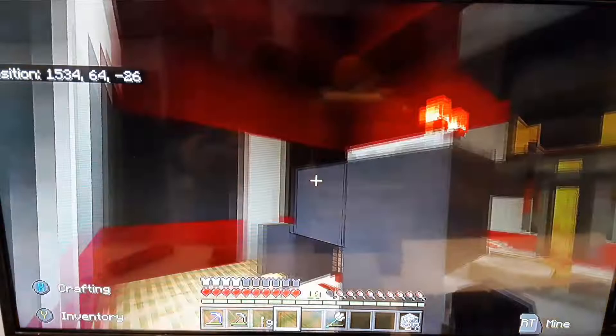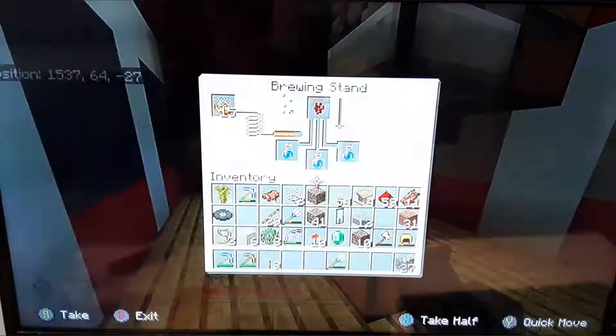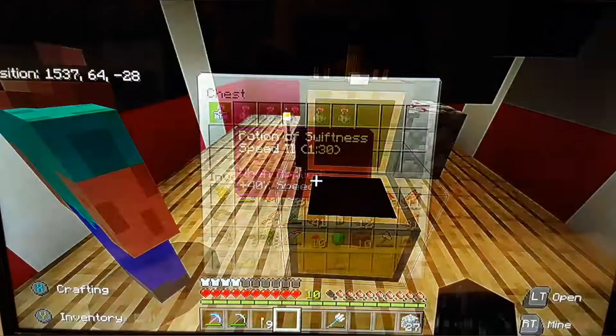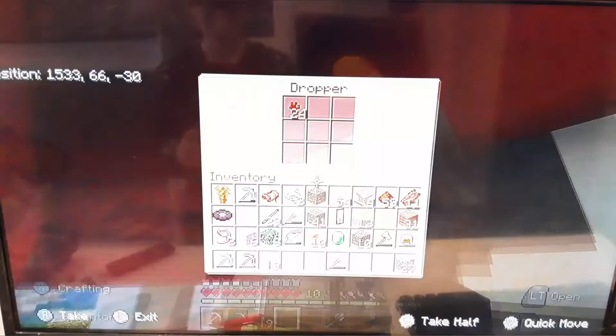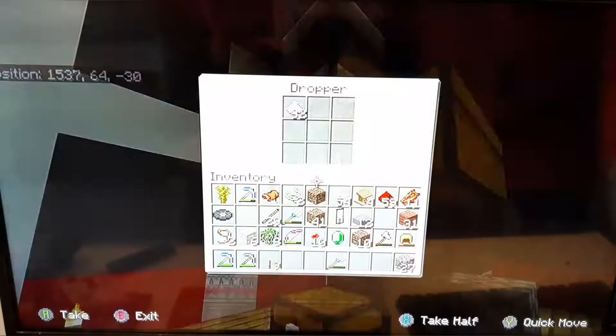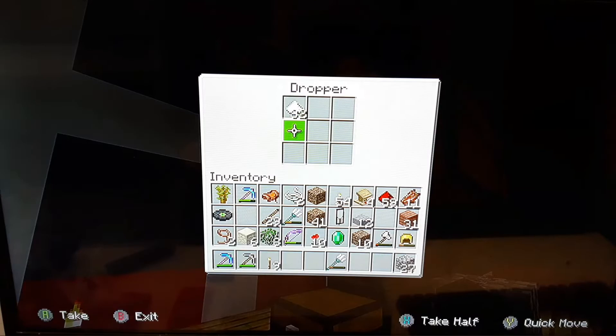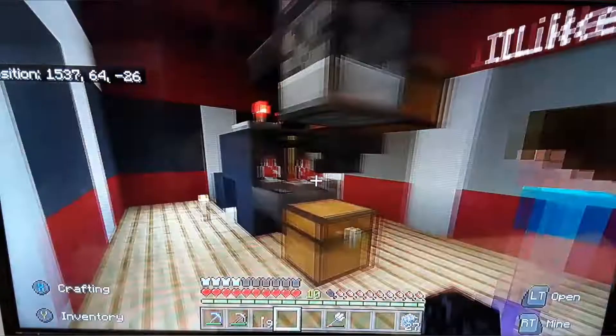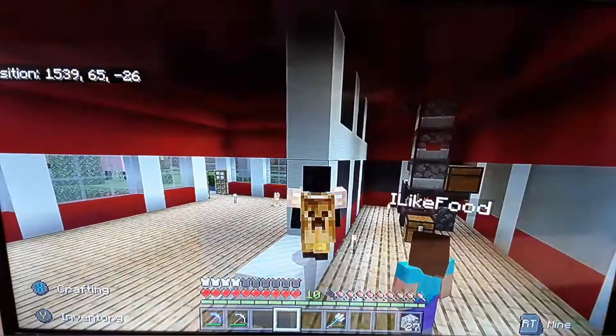So this is the automatic brewing stand complete. Not that much redstone — two pieces of redstone. Just can't compare there. A lot of cute hoppers. So you press the button, these things will go in, the nether wart will go in. We already used this a few times, it works really well. So you leave the water bottles in here, nether wart in there, glowstone, and then sugar to make the speed potions. It's pretty good. It's not fully automatic — you still have to press the button, but we'll make it automatic later on.